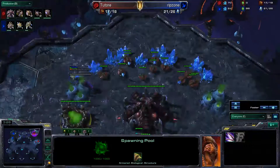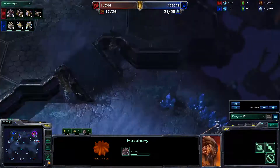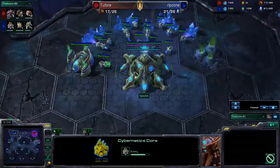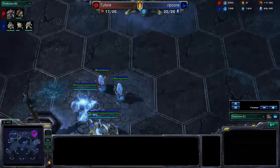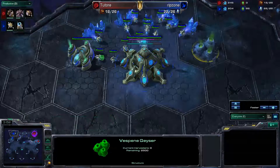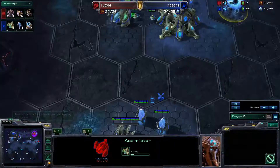I delay my gas for a little bit so I can get that early hatchery. He's just going to be doing a normal build — Gateway, Cybercore. He threw down his gas at a normal time, and he's getting his second gas a little late. But I don't really know Protoss openings all that well, not anymore at least.